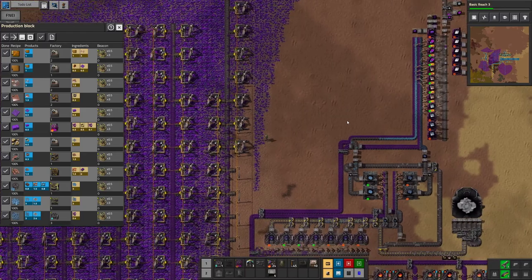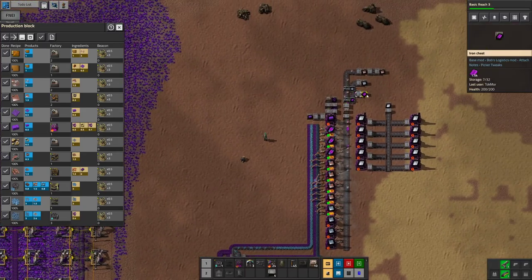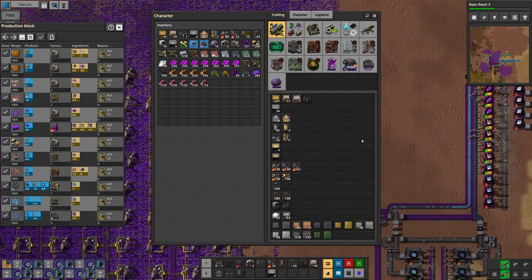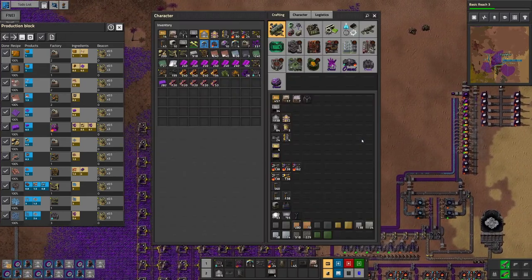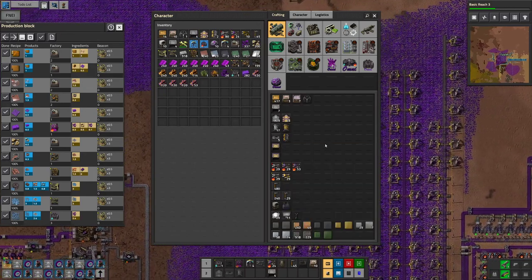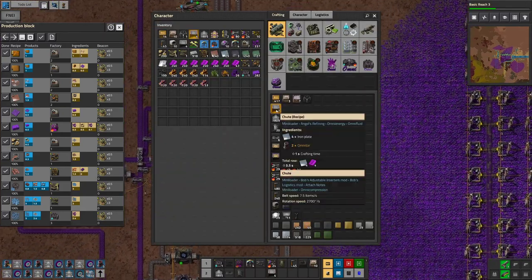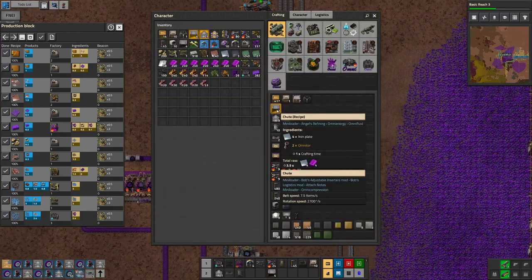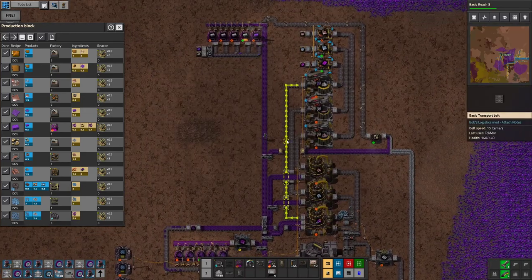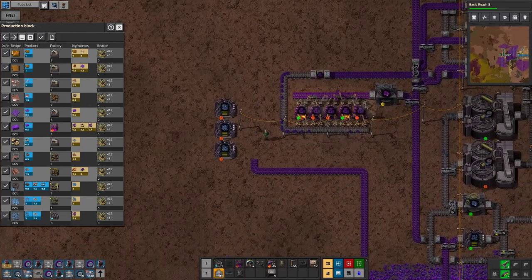When you feel like you have to sneeze but there's no sneeze coming. That's a lot of omnicium plates — I like seeing that. Grab me twenty splitters, please — we're gonna need them. Also gonna need more iron; we do have plenty of that over here because we do make a ton of that.